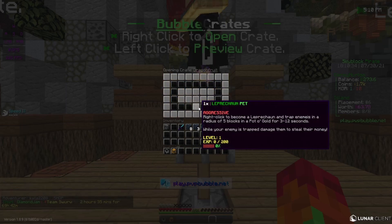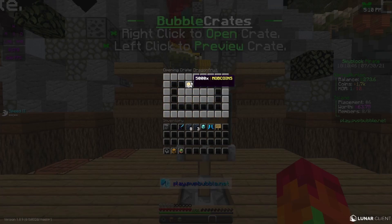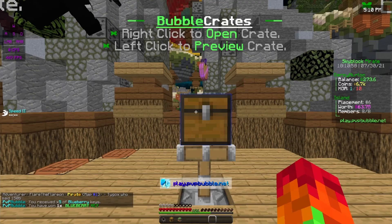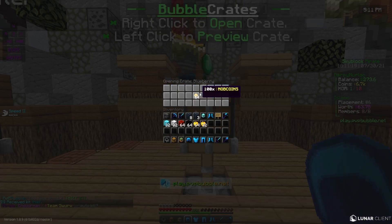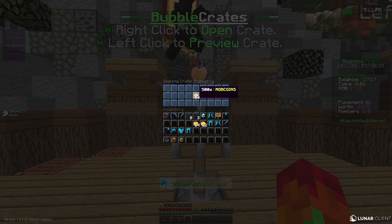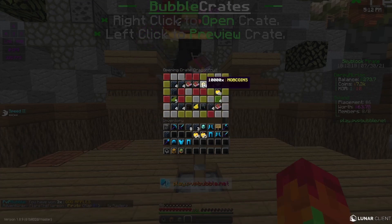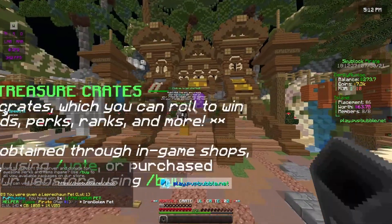We got a leprechaun pet — that's pretty good, it's for PvP and stuff so I'm probably not going to use it. We got 5,000 mob coins — that's actually really good. We got a blueberry key, that's very bad. Oh wait, we got five blueberry keys, so let's do a speed run through those — thief kit, mob coins, another blueberry key — that sucks. We got 500 mob coins, a chicken spawner, three golden apples. Hoping for 10k mob coins but we get another leprechaun pet — that's actually pretty good.